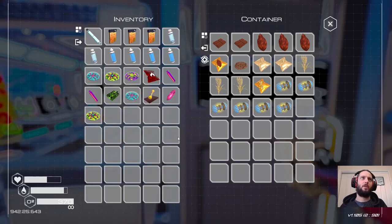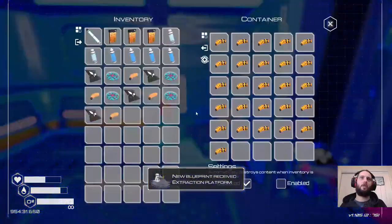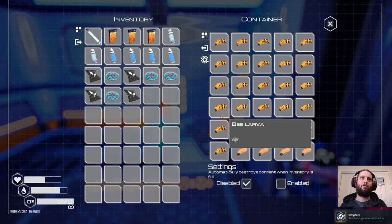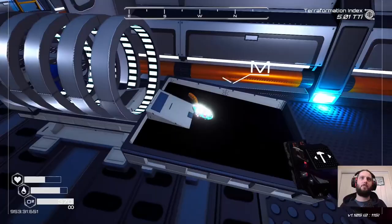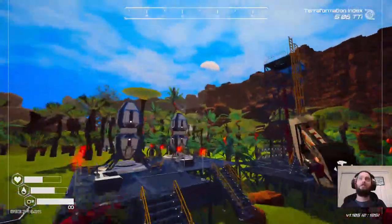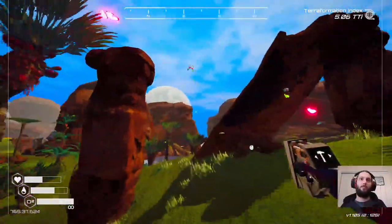Six — okay, so we've still got quite a few to find. Extraction platform, there we go. Reach complete terraformation. I'm still getting bombarded by things but we'll go inside and see if that's changed anything. Has the crafting been completed? It has — now 5.06 TI. Five was what we needed, so we are now done.